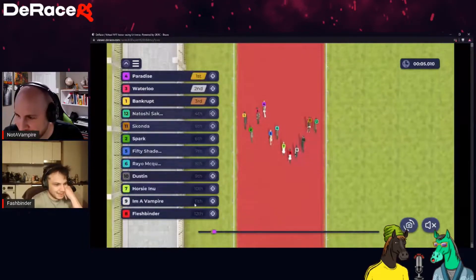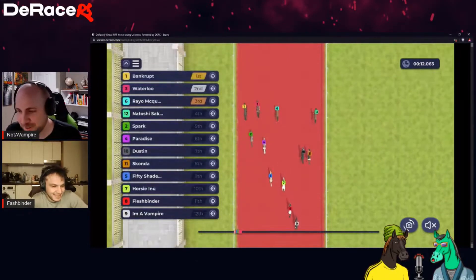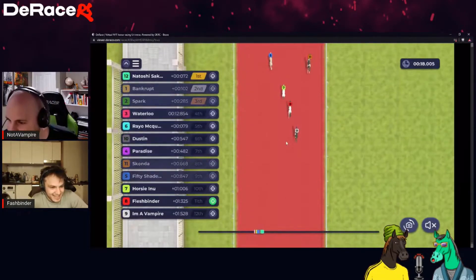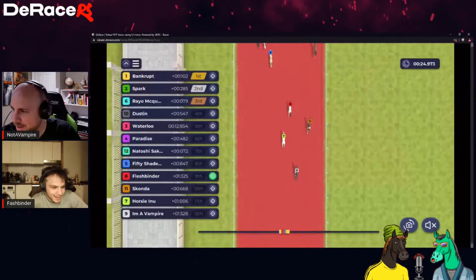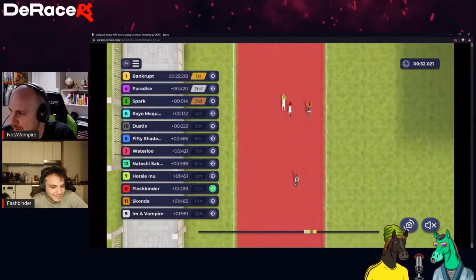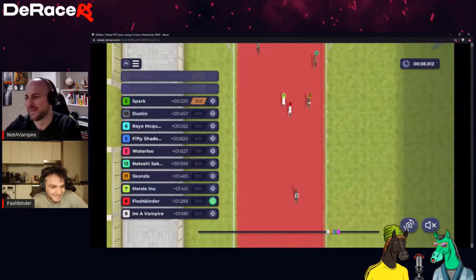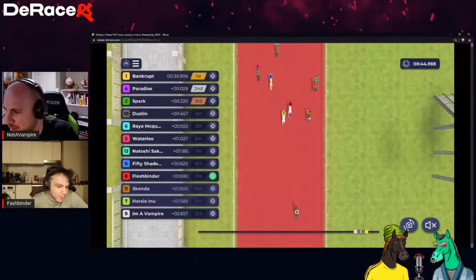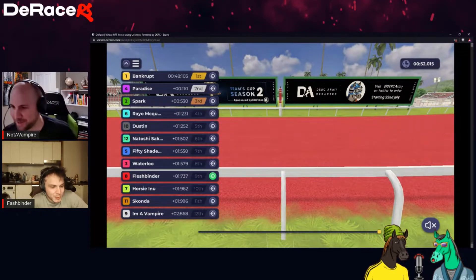Oh, I'm ready for the win — let's go Flesh Binder! Slow out the gate, they've got a reaction time of a potato. We're starting out in spots 11 and 12. Flesh Binder pulling ahead of I'm A Vampire — let's go! That's pretty hilarious if we could end this thing 11 and 12 on both of these. Screw everybody else, I'm going to drop back to the action. Come on, Flesh Binder — pull ahead! Gassing out early, come on.